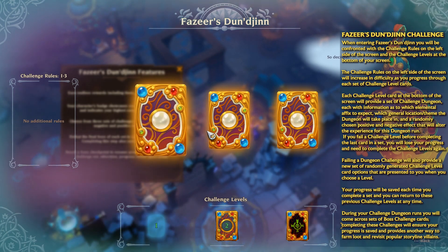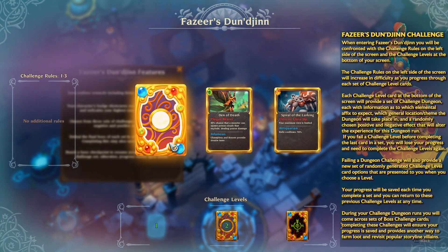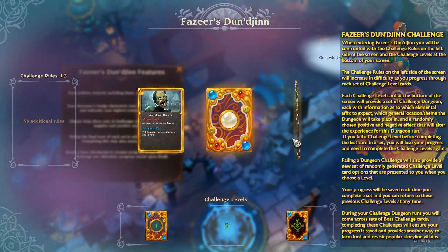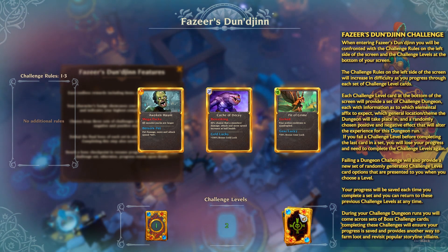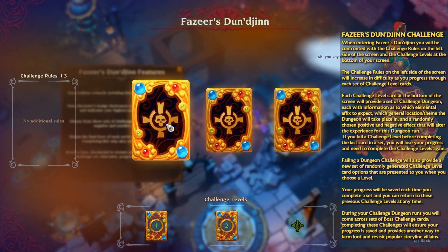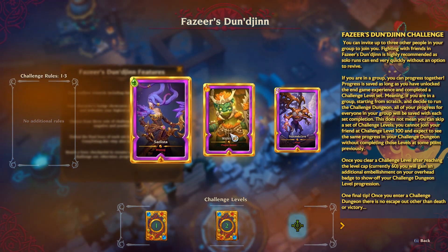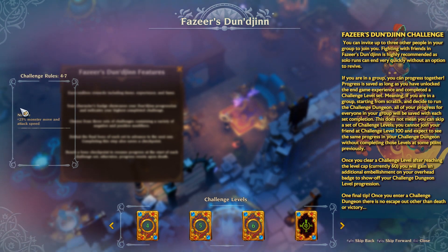Basically, you talk to it and he gives you a set of challenges. Each challenge gives you a negative and a positive affix, and at the top you would see poison, fire, or shock as the base element of the enemies. The image represents the type of enemies you might see and the location, as well as the name of the map. On the side you'll notice challenge rules — those are also negative modifiers. At first you start with zero. Once you complete the first set of three challenges by completing the boss encounter, you unlock a new challenge and the negative challenge modifiers start adding up. Each challenge tier has its own set of rules — they don't carry over from one tier to the next.